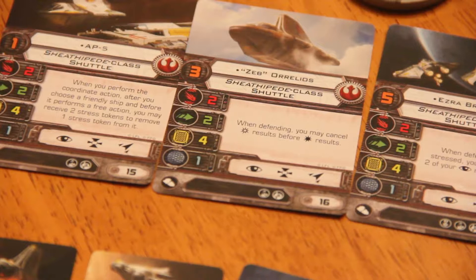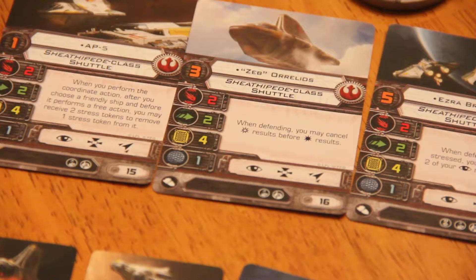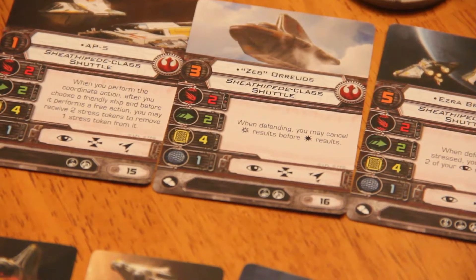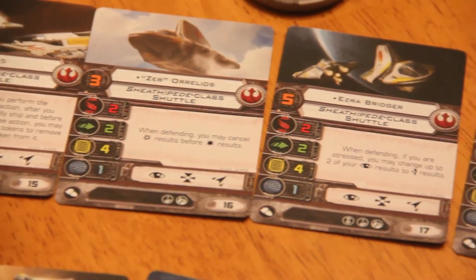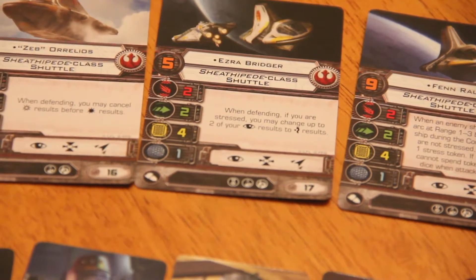Zeb is the next pilot — pilot skill 3. After defending, you may cancel crit results before hit results. He always has the same ability in every ship he's piloting. Pretty solid. I believe he also pilots the other Phantom and a TIE fighter for the Rebels. He's 16 points.